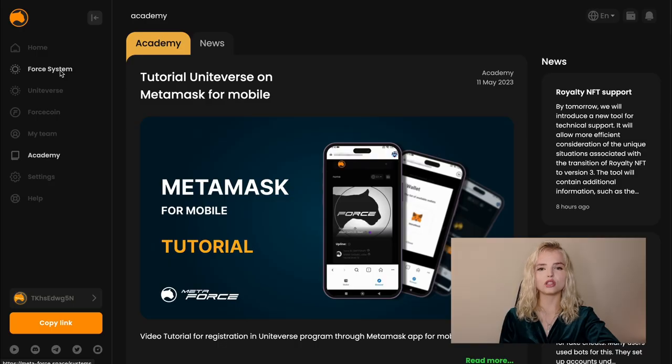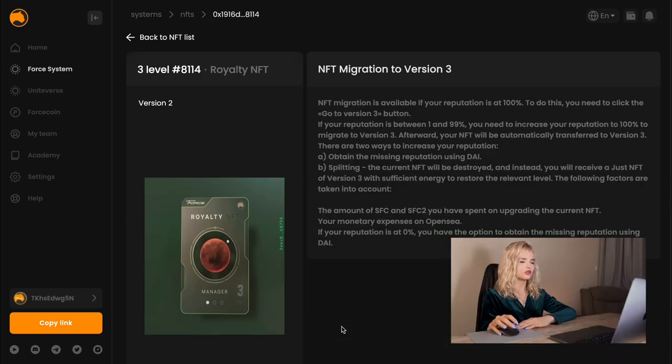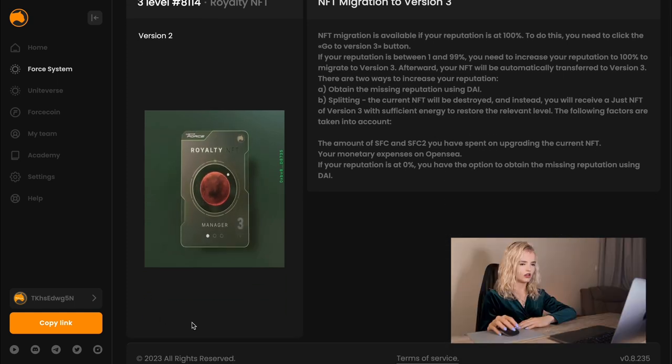For example, Situation 4: If you don't see a rating and the version 3 button is missing, it means you recently transferred your NFT and the NFT reputation conditions have changed. In this case, the reputation will be recalculated and it will reflect on your NFT page soon.